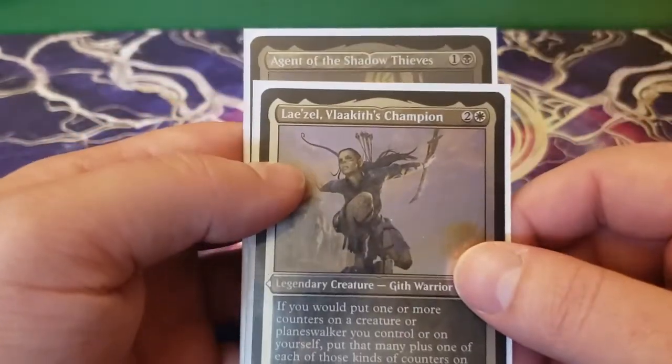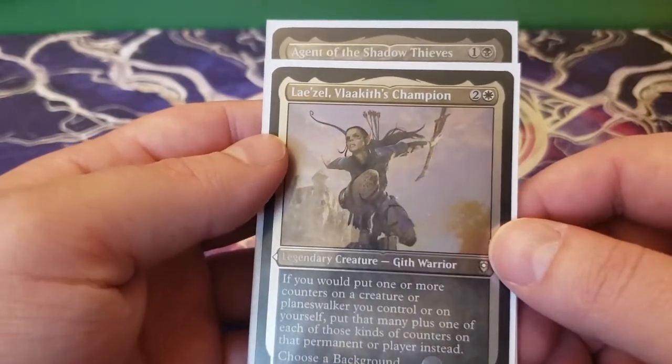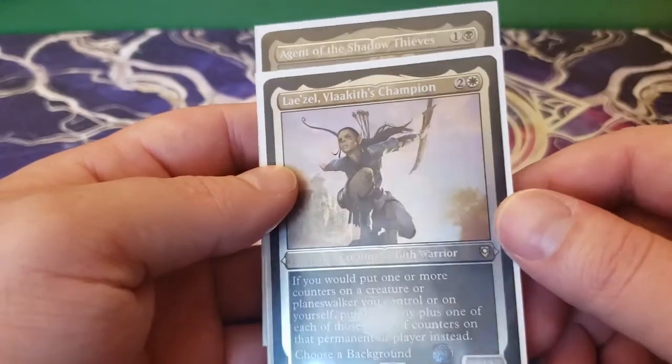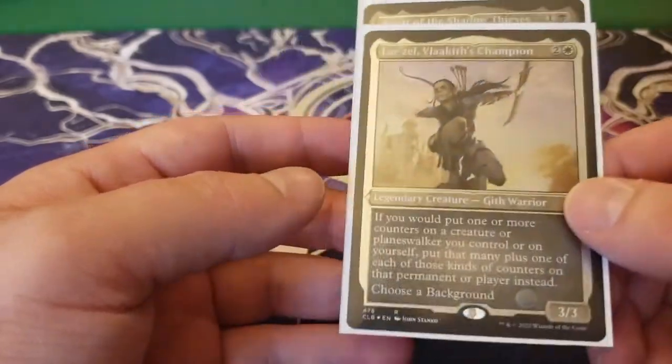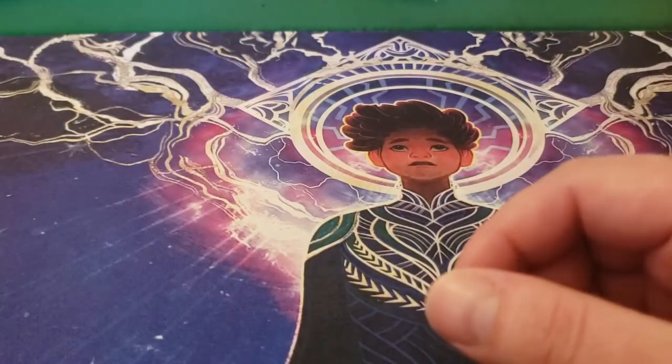So this is going to be an Orzhov combination. I'm not the biggest fan of Orzhov. In fact, I rank Orzhov down with Boros for me — some of my least favorite color pairings, despite the fact that I've built quite a few Boros decks. It's just not my favorite color pairing.